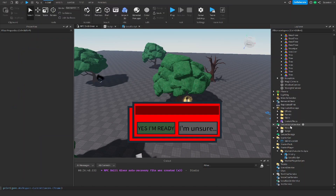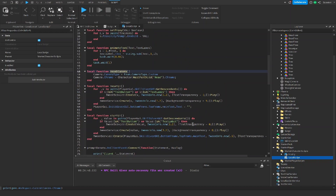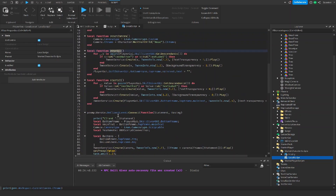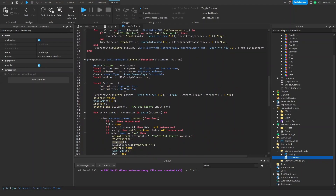Now let's get back to our LocalScript. The `resetUI` function creates a tween that sets the text transparency and background transparency back to one, making everything invisible again, and sets the text equal to nothing. The `startUI` function does the opposite — it sets everything to zero so we can actually see everything. It's just the reverse of reset UI.